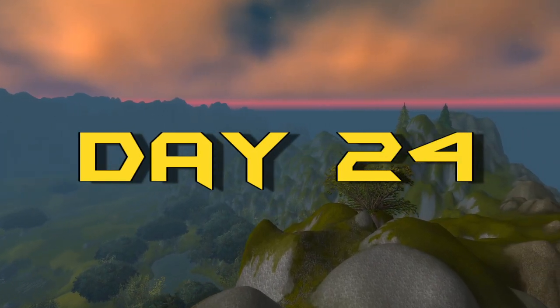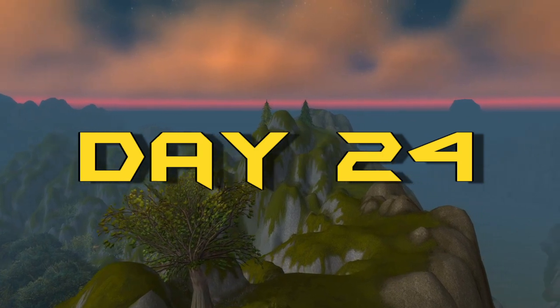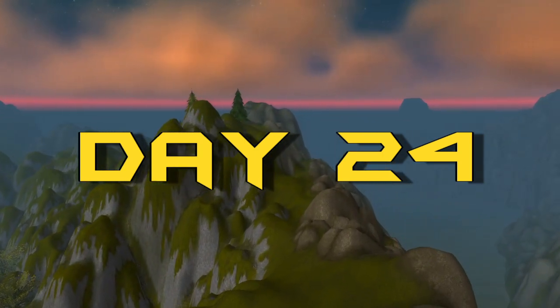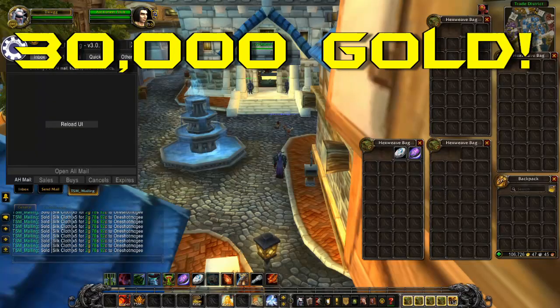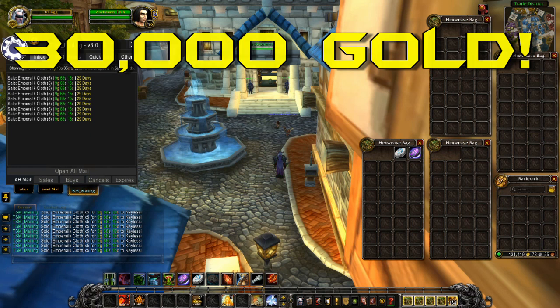Good morning guys and girls, welcome back to another video. Today is day 24 of the 30 days of gold making. We have sold the mechanical chicken — in about 13 hours of it being up it sold, and I'm very happy with that. This has brought our total looted for the day to around 30,000 gold, so really happy and really pumped. Now let's get into the farms.